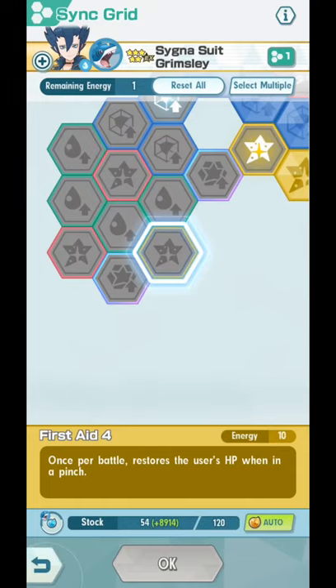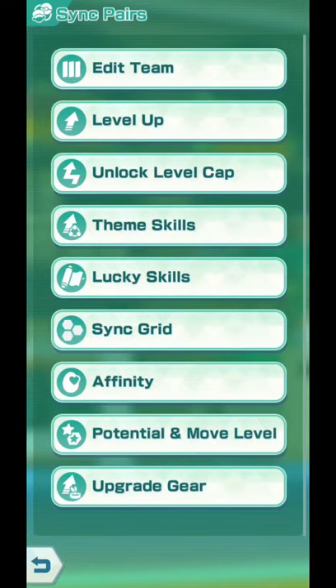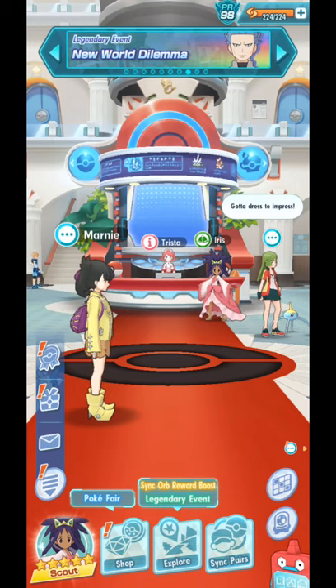Barry as an extra bonus is obtainable in the main story. The thing with Barry again: you need 3-Star Power-Ups, 4-Star Power-Ups, and 5-Star Power-Ups. For Cygna Suit Grimsley, you only need 5-Star Power-Ups and 50 Champion Spirits. But it's all up to you.